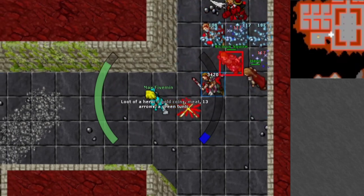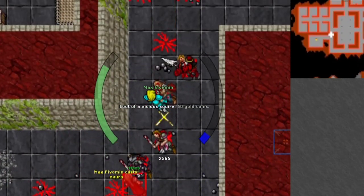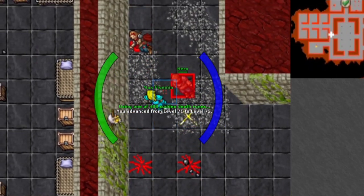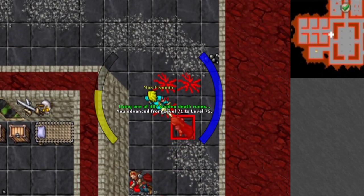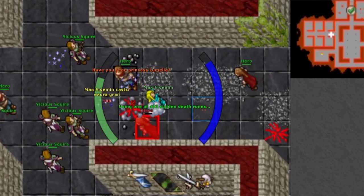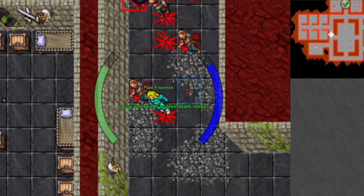The spawn I'm talking about is Edron Hero Fortress. At the double EXP event, you can make over 2kk EXP per hour at level 80 here, all the way up to almost 5kk EXP per hour at level 200. And here's how you do it.